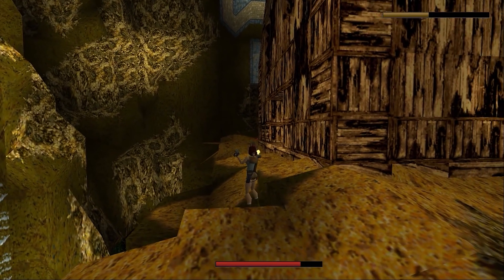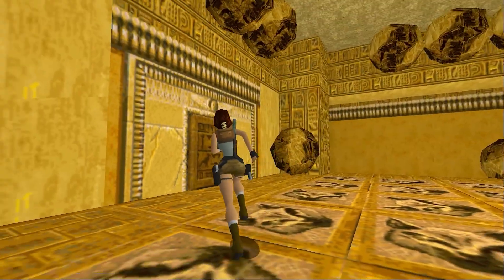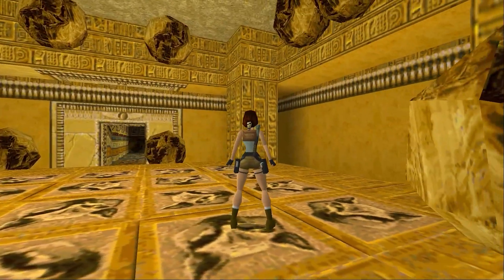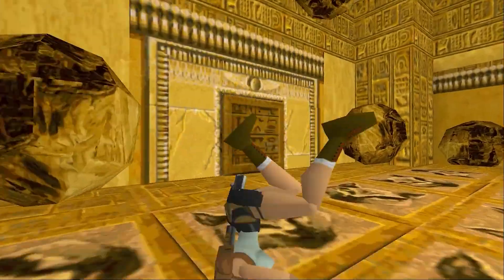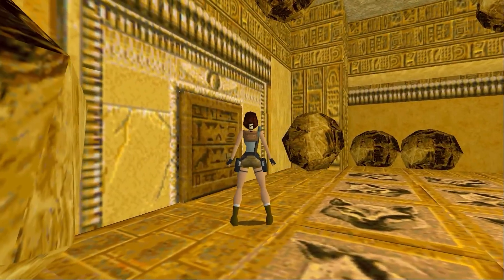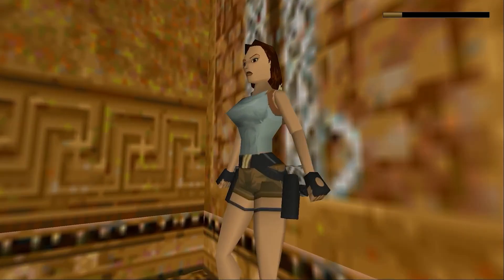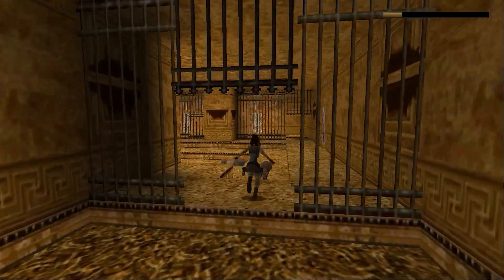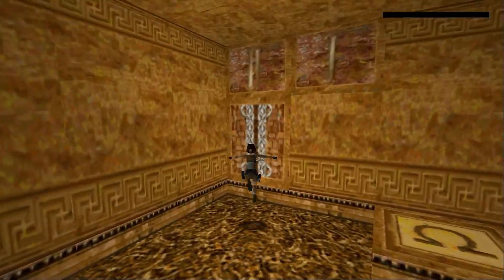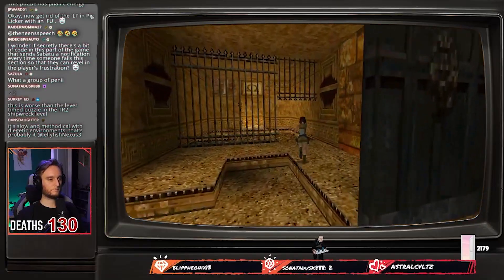This level set also has its fair share of new puzzles to contend with. For instance, one room in Egypt has a puzzle that requires you to walk over several tiled triggers on the floor to cause the corresponding boulder on the ceiling to drop down and roll towards you, with the idea being to survive and dislodge all of the boulders to unlock the door to the next area. Another notable puzzle has you re-enacting the timed gate puzzle in the Colosseum, but with a much stricter time limit and multiple levers to pull — and one that I was able to completely break by total accident.